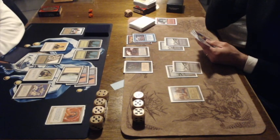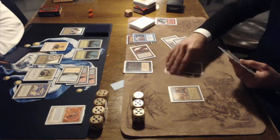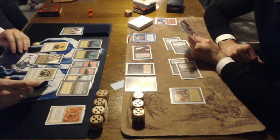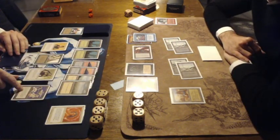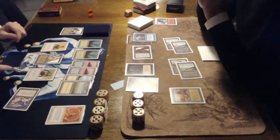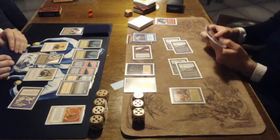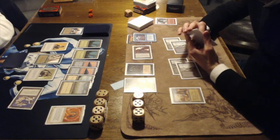Look at that — a Dragon Engine here from Ron. It's a 1/3 creature, and you can pay 2 to give it plus 1, plus 0. Using the Amulet to prevent damage from the Feedback, then playing out an Order of the Ebon Hand — the Pump Knight, it's hard to see because of so much glare. They're now asking about double blocking scenarios — if you double block and deal a damage to a blocking creature before damage is dealt, Ron can use the Archer to kill one of the two creatures before they can kill the Dragon Engine.